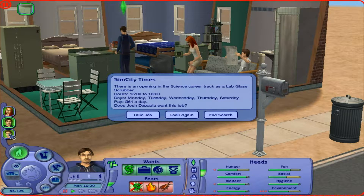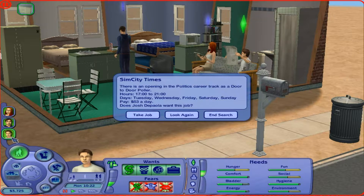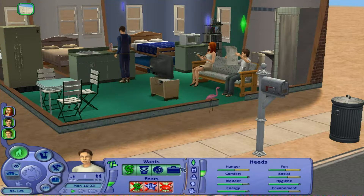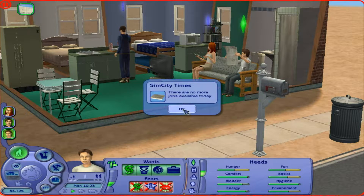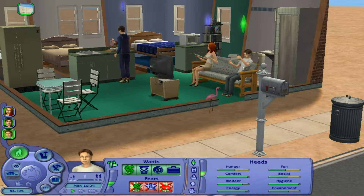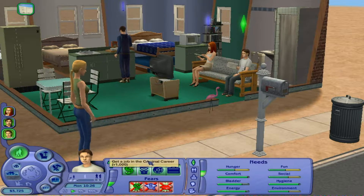I should have been on Josh here. Science career — I don't think he wanted that. Let's just switch to Josh quickly. He wants criminal, sports, or I don't know what that is. Business, okay. Military. There are no more jobs available today — you can't have a job. Should we just get him a job so we can start completing this one? Yeah, let's just get him any old job for now.